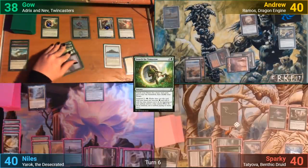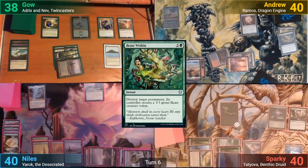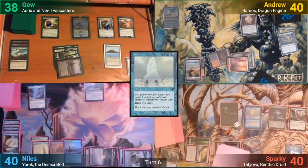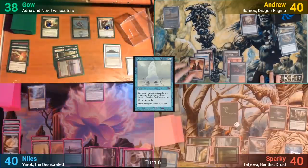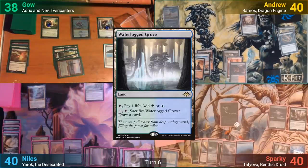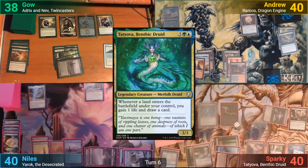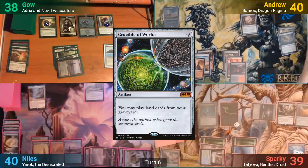At the end of turn, I use Beast Within on Seedborn Muse, which has Sparky responding. He uses Gush's alternate cost of returning lands to hand to draw some cards, and the Muse is then blown up, giving Gao a Beast token. He then draws and plays a Waterlogged Grove for turn, then brings out Tatyova. He takes one from tapping the Grove to cast Crucible of Worlds, then cracks his Polluted Delta.